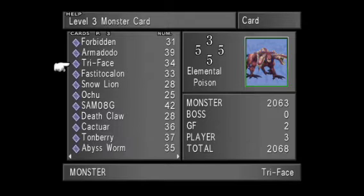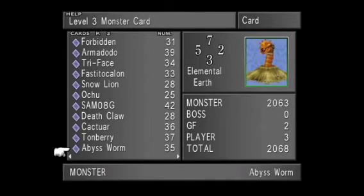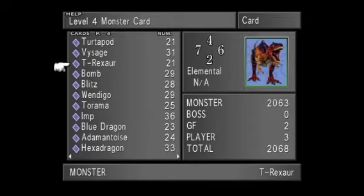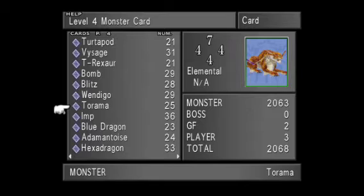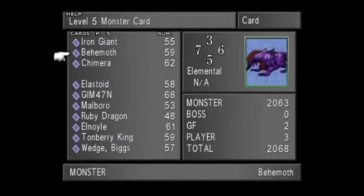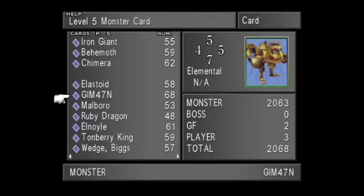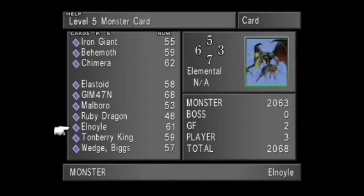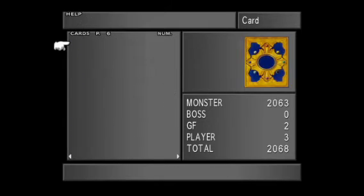For level three you need Tri-Face cards — technically you need like 130 but we're not going to grind that many. Abyss Worm cards — you need about 30 or 35. Torama is good to have. T-Rex will give you your bones. For level five: Iron Giant is good, Chimera is good, Elastoid will give you Steel Pipes, Marlboro for tentacles for most of your weapons, Ruby Dragon is really good and gives you Flares, and Elnoyle is the main thing we were looking for. As you can see I have 61.